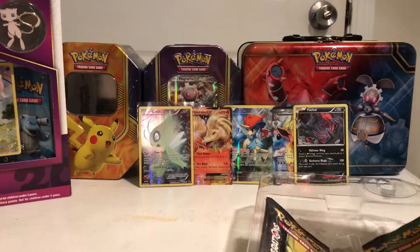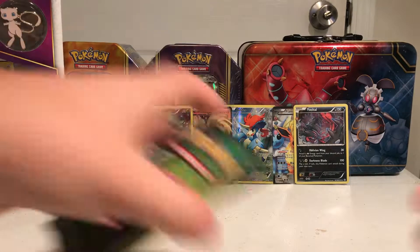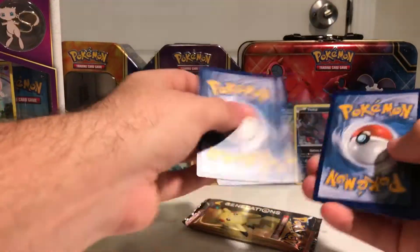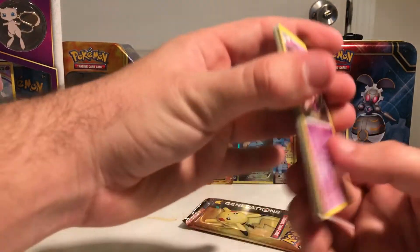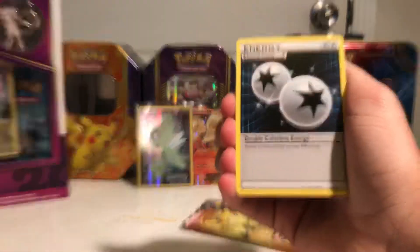My favorite mythicals are Manaphy and Victini. Leave a comment for your favorite Eeveelution and also your favorite mythical Pokemon, because I'd like to know that too. I'm interested in knowing other people's favorites on a lot of stuff.